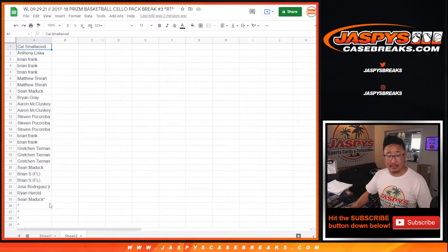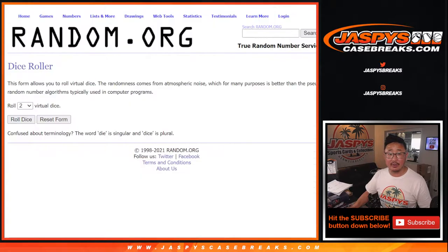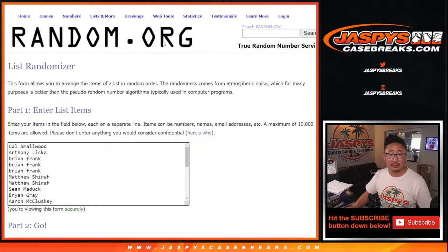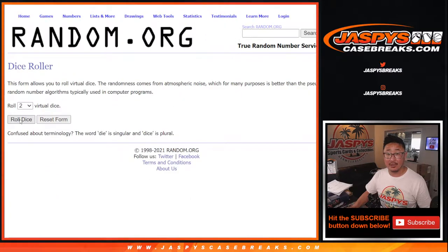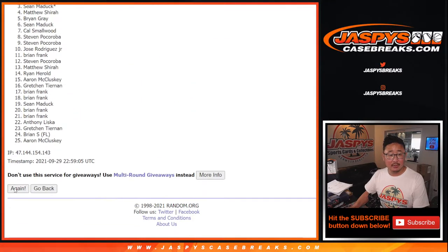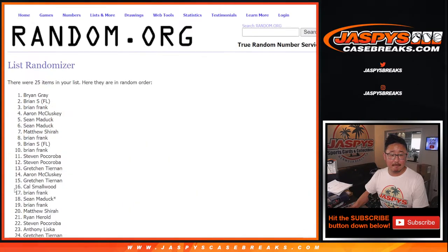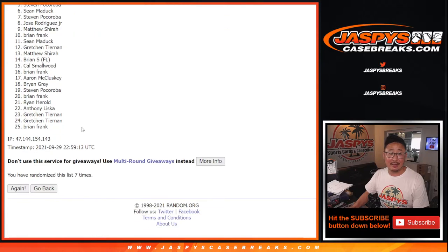Big thanks everybody for grabbing your spots straight up. We're giving away those spots right down there. New dice, new list. Good luck. We're going to randomize that — four and a four, eight the hard way. Counting through eight times.